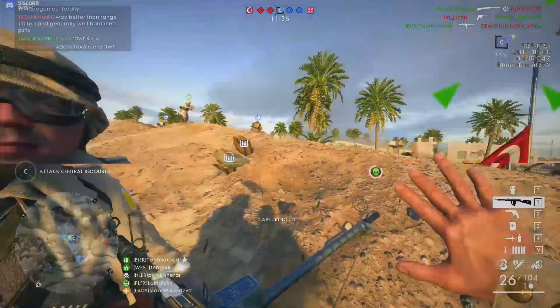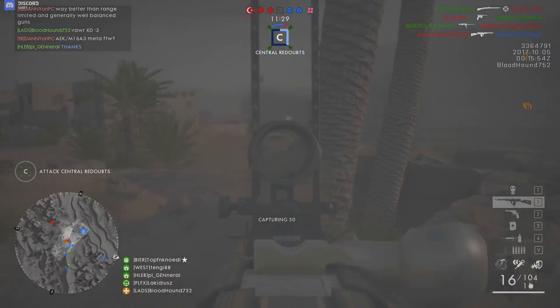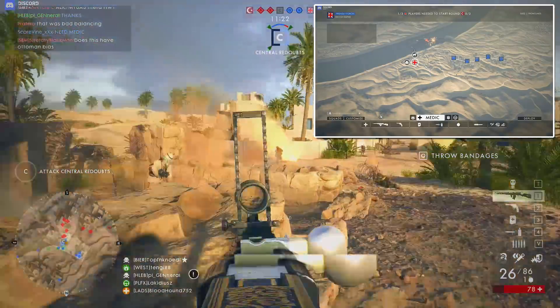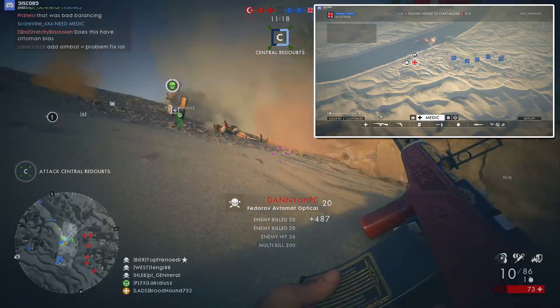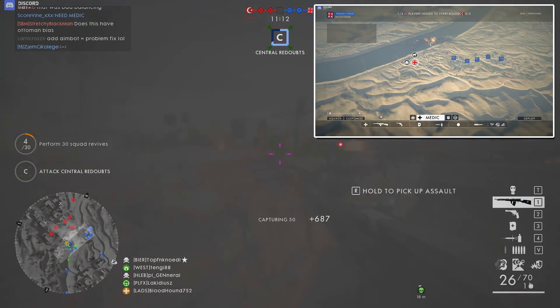Now let's talk about Frontlines on Suez. It fits the map so much better than Conquest. The ability to contest one point at a time and have a smaller player count of 32 players fits it well. Along with one tank and two horses on each side, Suez is broken up into five separate points. Formerly the B and D flags on Conquest, Frontlines divides those two sectors into two separate capture points. The telecoms are located where flags A and E were once located.